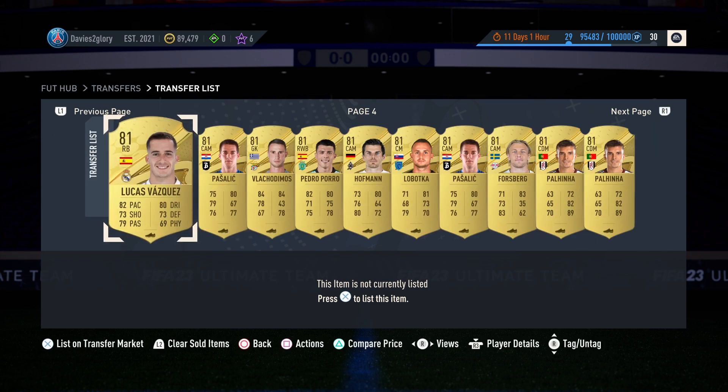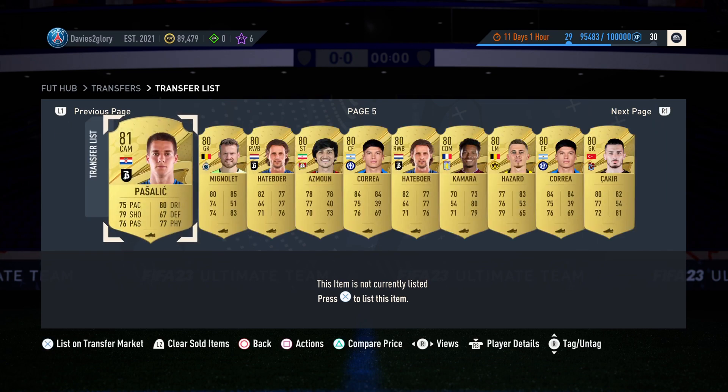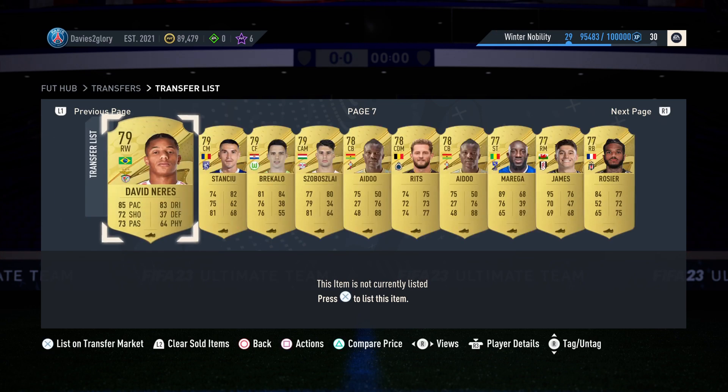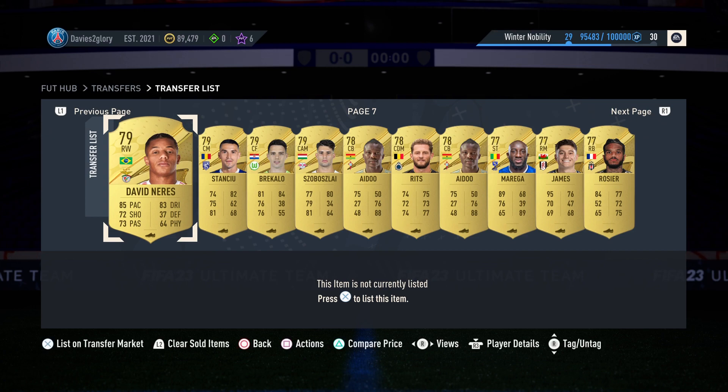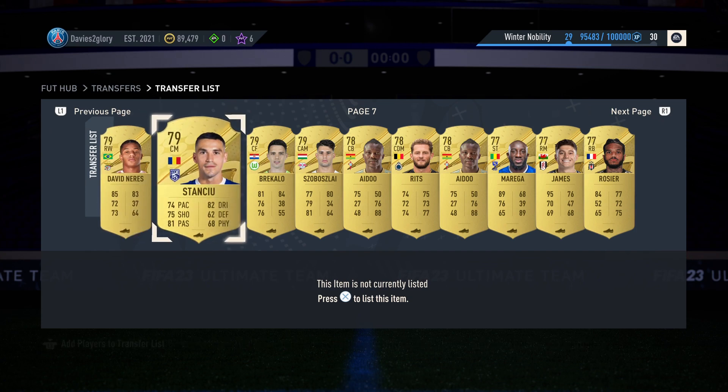With gold rares, we know they're going to go up to about 1 to 1.5k. You really want to stock up on these. If you don't have a lot of coins — if you only have about 10k — try to stock up on these because you can make like 40 to 50 percent on your coins.